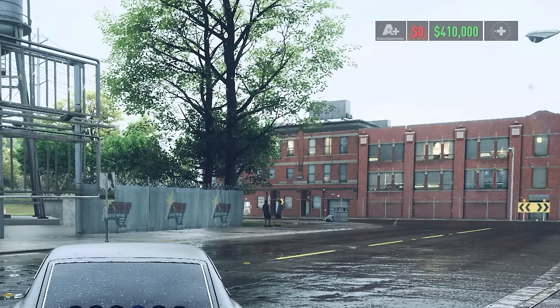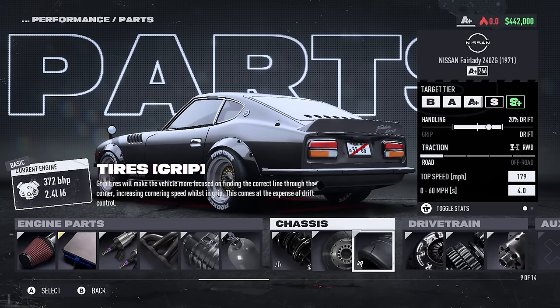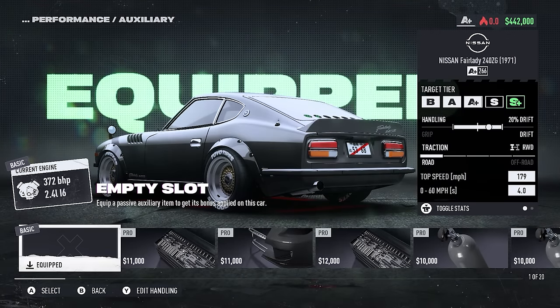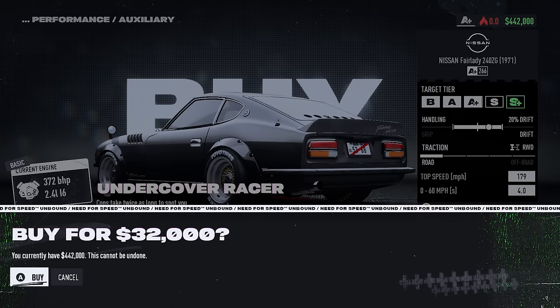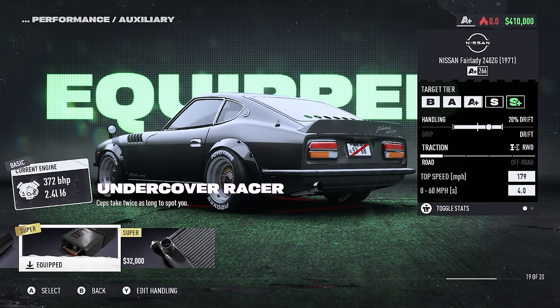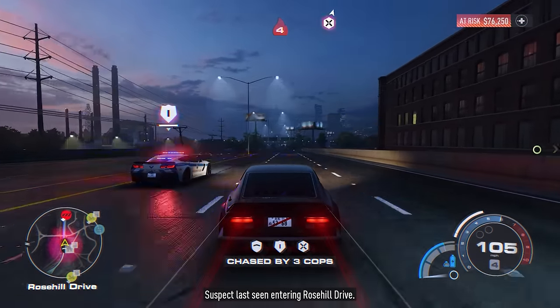To add to this tip, buy the Undercover Racer Auxiliary upgrade as soon as you can. This doubles the amount of time it takes for a cop to spot you, meaning you can drive right past them even at high heat levels when they spot you sooner, and as long as you're going at a decent speed, they won't even bother to start a chase. Having this auxiliary equipped alongside ending my nights with takeovers or other safe events means that I almost never get into pursuits I don't want to be in.